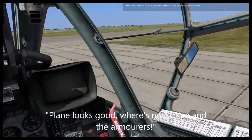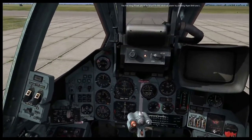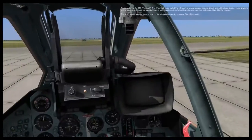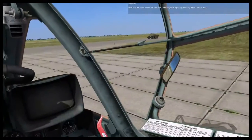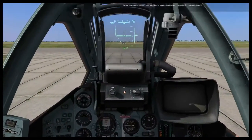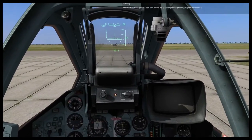The first thing to do is turn on the electrical power by pressing Right Shift and L. With the electrical power now engaged, you can see that the heads-up display, or HUD, comes to life as well as many instruments and cockpit lights.